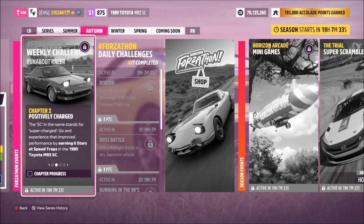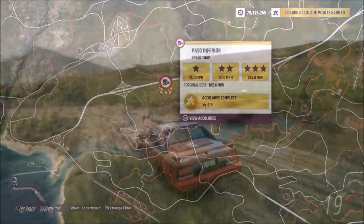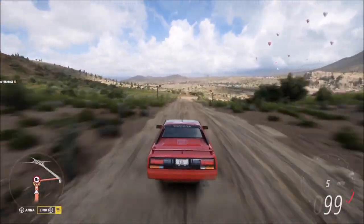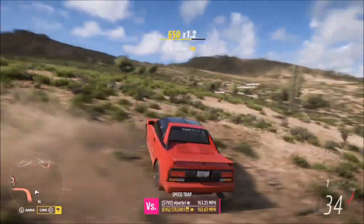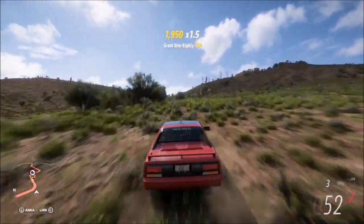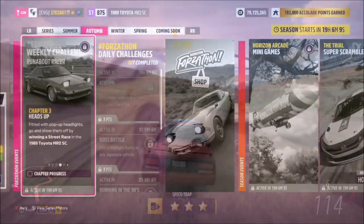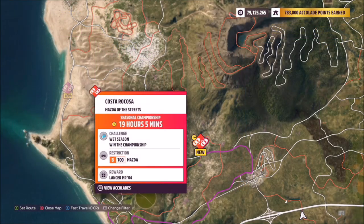The first challenge wants you to earn 6 stars at speed traps, which is really easy. I recommend heading over to the Paso Inferior speed trap — 3 stars is only 105 mph and 2 stars is 85 mph. It's an off-road speed trap, but I chose it because of how low the scoring system is. Using the tune I created, you can easily smash that 105 mph three-star target. Then turn around, do the return run, and get three stars again — or two stars is fine since one star is even lower.